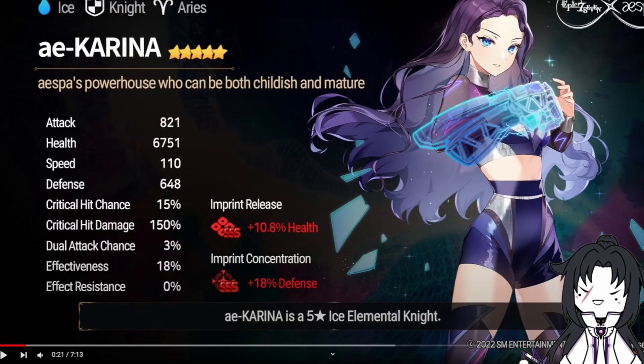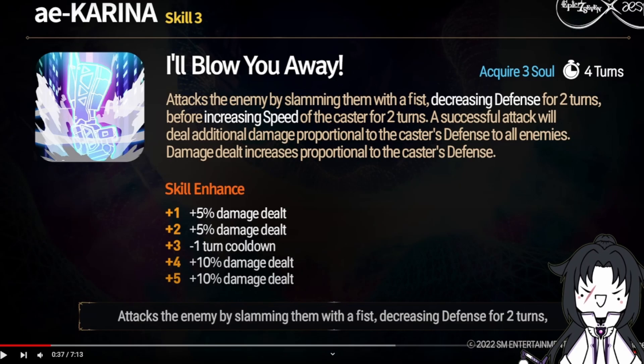As far as base stats go, she's looking like she's about to be really, really tanky. Team imprint: HP, as well as self-defense. She is going to be an Ice Element Knight, which is kind of uncommon. Going into her S3, it's essentially an attack into a defense break, then giving herself speed up.